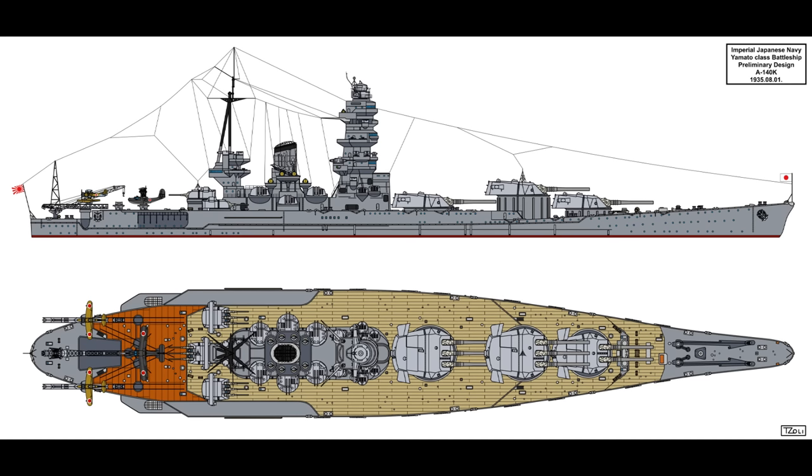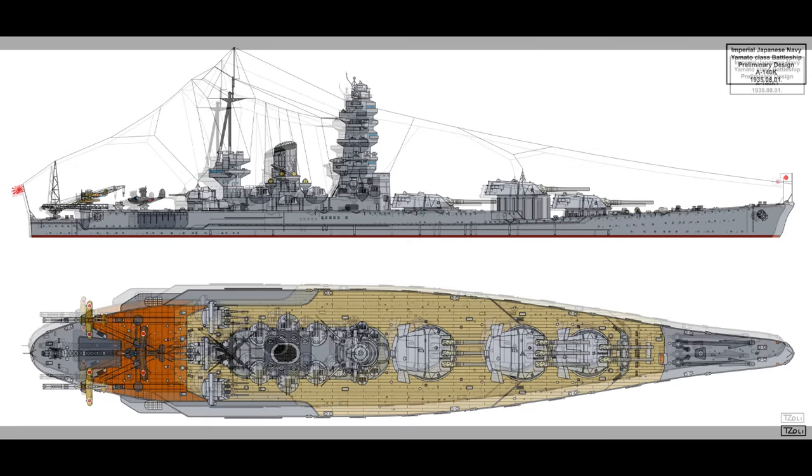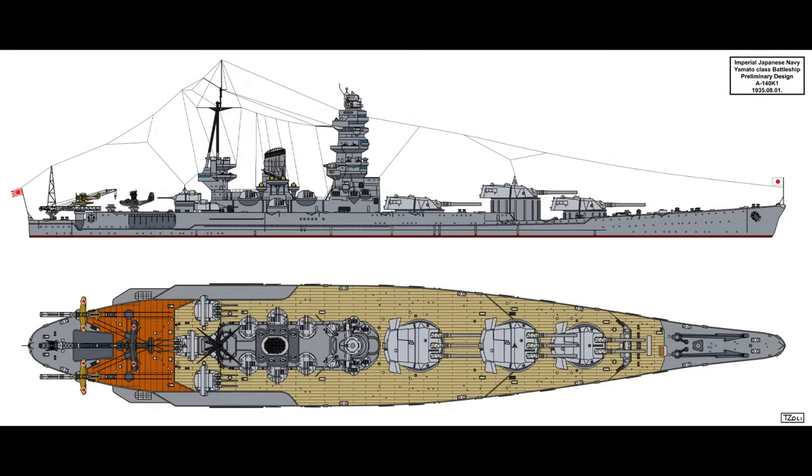A140-K sacrificed the super-firing aft secondary on the centerline to reduce length down to just 725 feet. Because the hull narrowed up front from roughly C turret forward and the layout returned to the Nelson style, the forward triple turret had to become a twin — otherwise there'd be no room for torpedo defense systems. This left the ship with eight guns instead of nine. At 80,000 shaft horsepower for 24 knots, this was considered far too small.